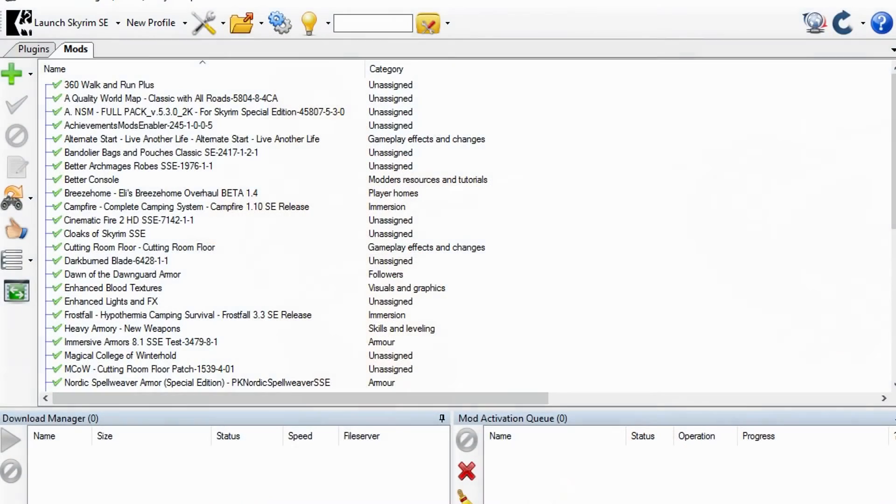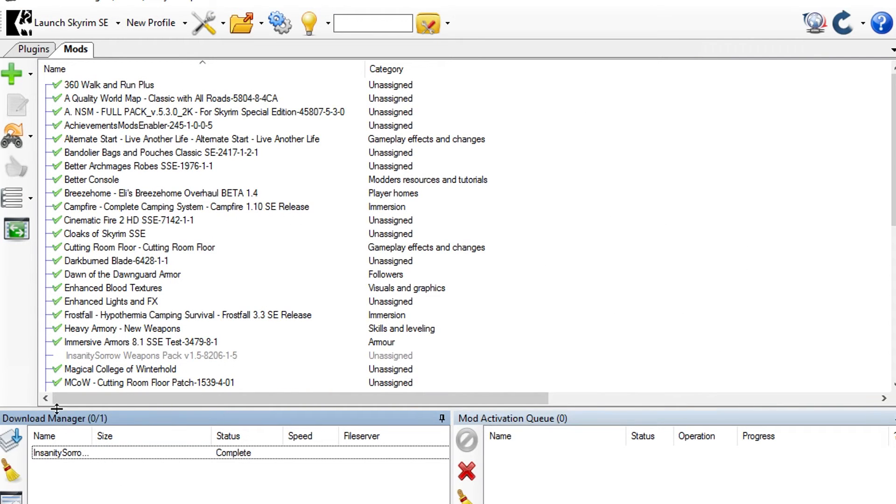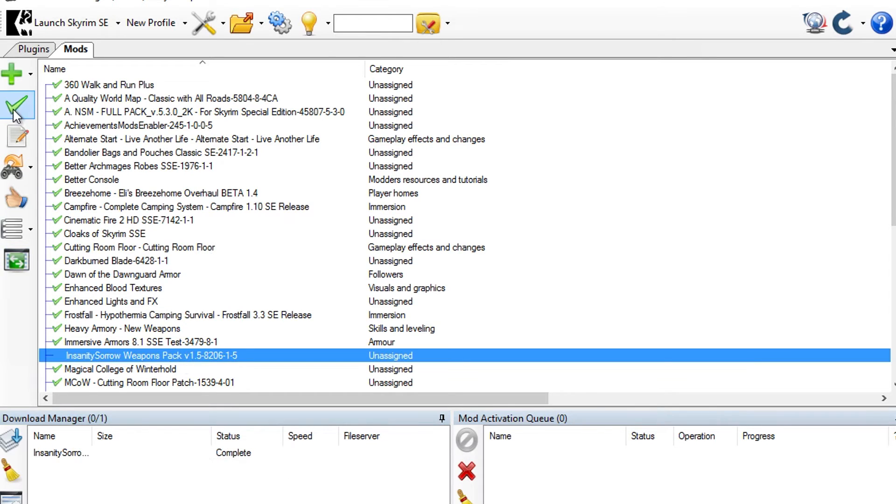If you're going to do it, use the Nexus Mod Manager itself if that link works for you. For me it doesn't seem to work. To install manually, head to the Nexus Mod Manager, hit the big green plus button, find the file in your list — Insanity Sorrow Weapon Pack 1.5 — and open it. It will then process and tell you it's doing its thing. Once it's completed, find it and hit the tick button.